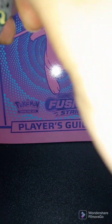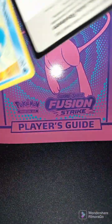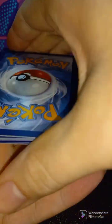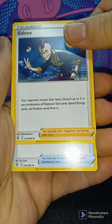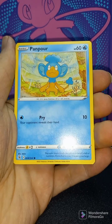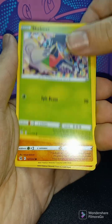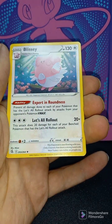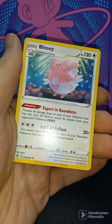Fusion Strike Pack Two. Simisage, Sidney, BattleVipass, Panpour again, Eevee, Shinx, Shelmont, Drillburr — Reverse Holo Sizzlepede, and Non-Holo Rare Blissey. As always, thanks for watching, be sure to leave a comment below.